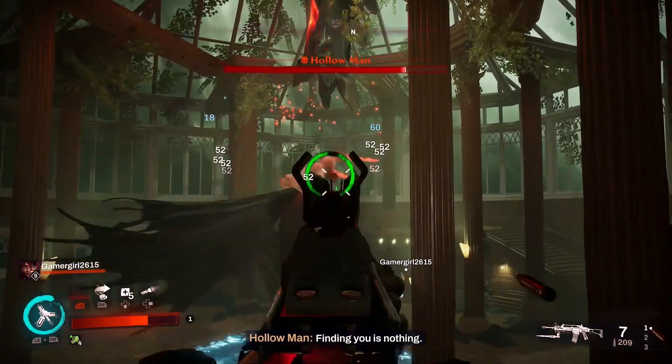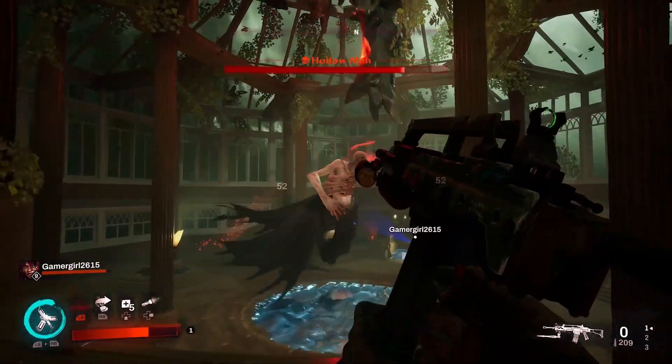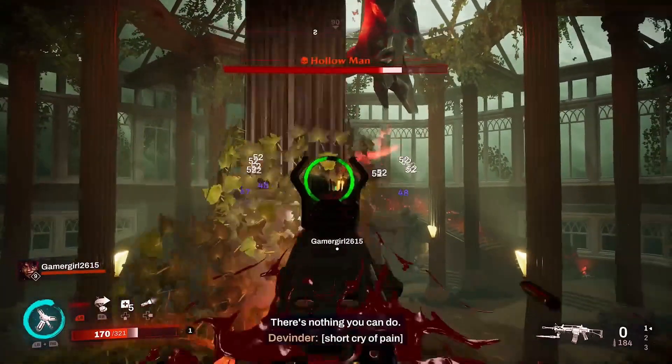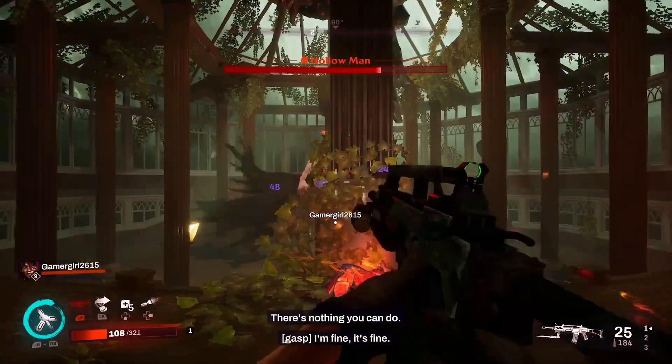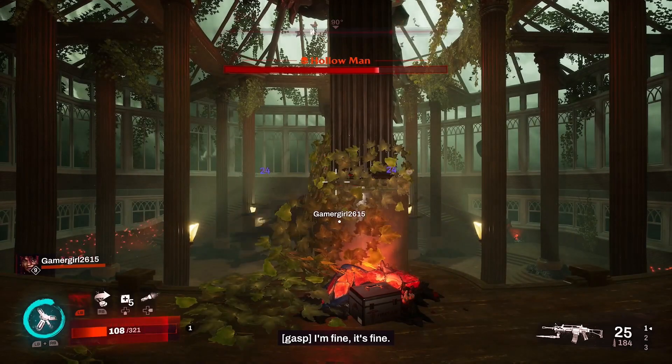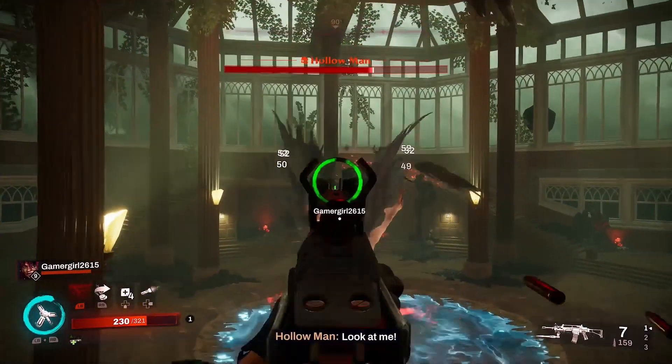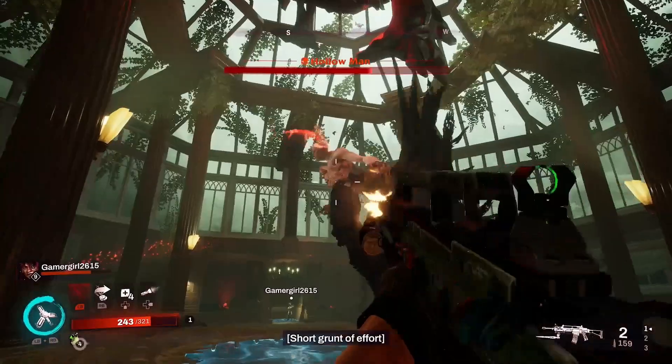Look how big he is. He's breathing fire and stuff and he's got different levels like most bosses do. So you can see I'm playing with my beautiful girlfriend again. She's distracting from the front while I'm trying to get him from the back. We're really, really trying to work as a team here. Like this game, it's just so much better co-op.